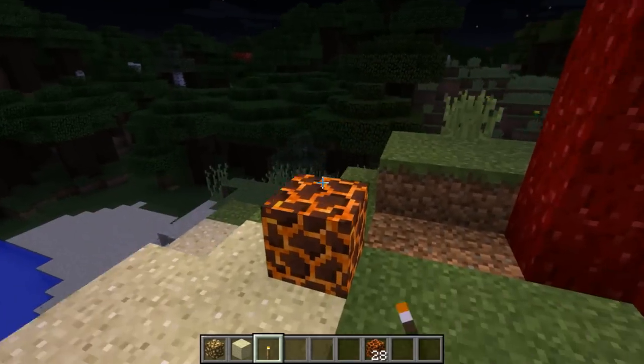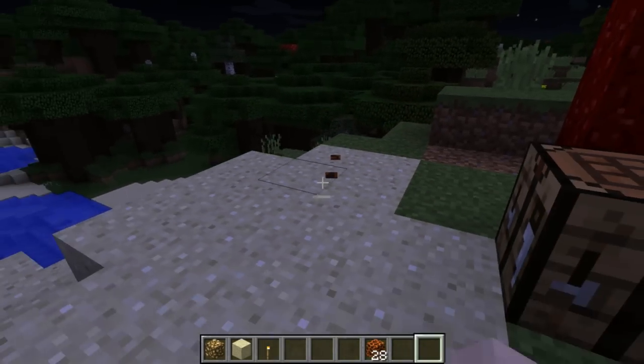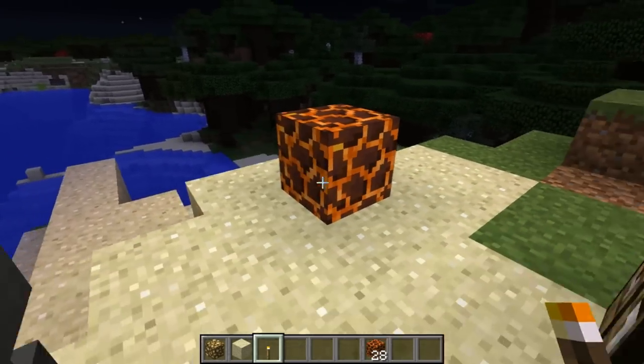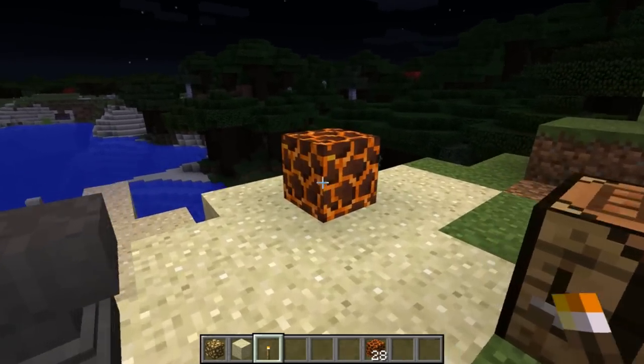You can see it's a little bit diminished now, and if I get rid of it, it goes away totally. That is a huge deal - that's absolutely amazing. That's probably my favorite feature of this block: it preserves light levels.